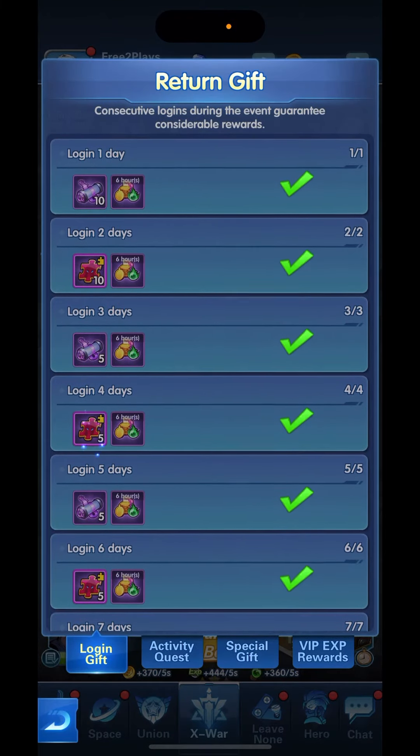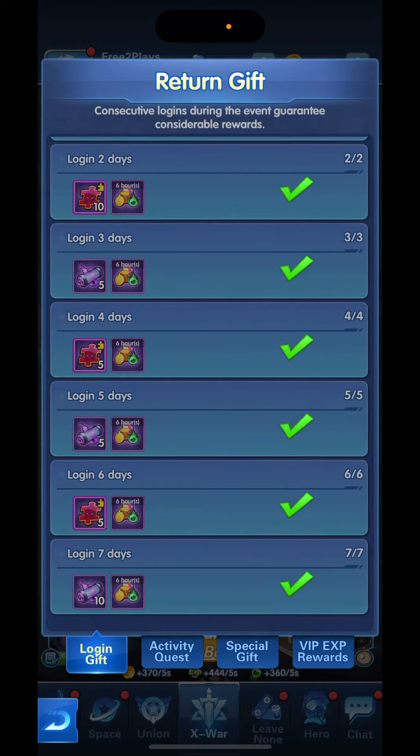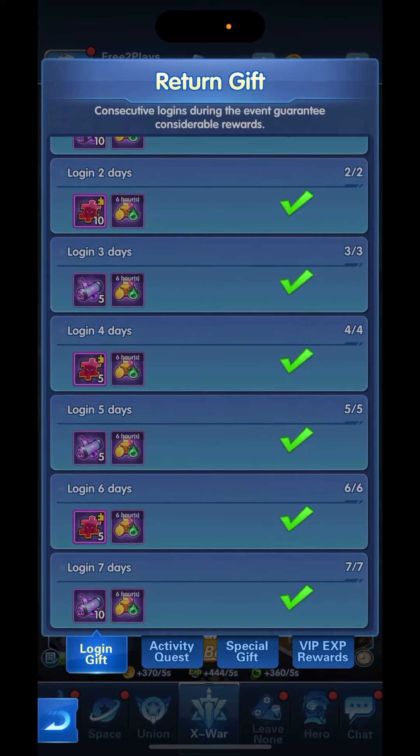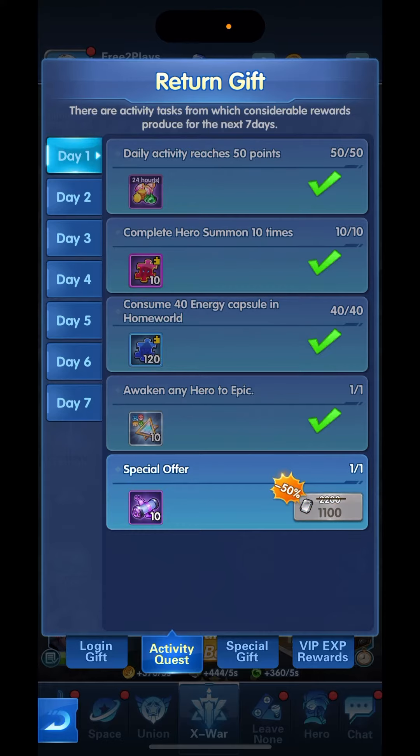You get 30 Summon Scrolls if you log in 7 days in a row. And then you get these Activity Quests. Day 1 is what you get — you get 10 Summon Scrolls there for 1,100 crystals.